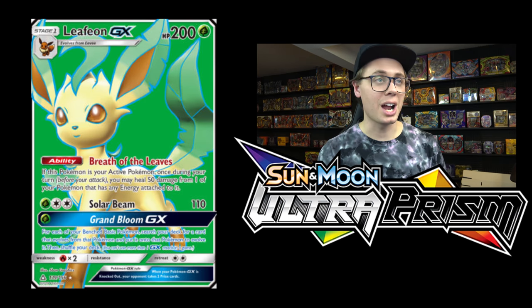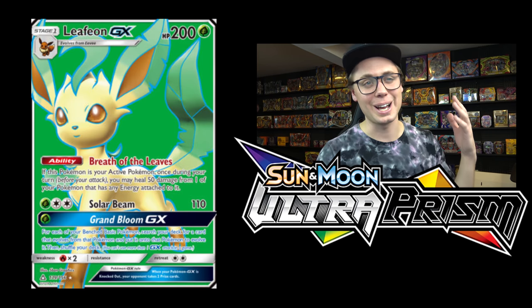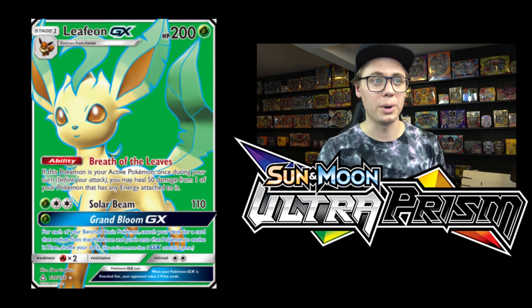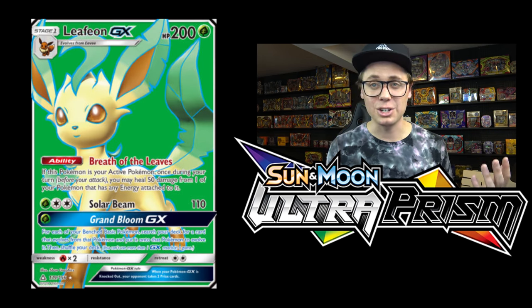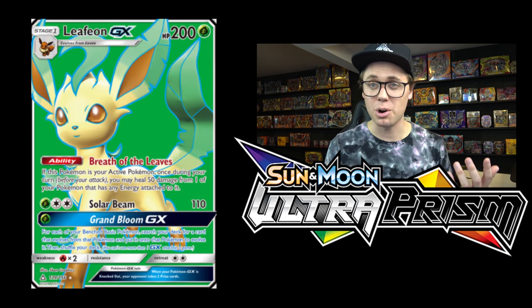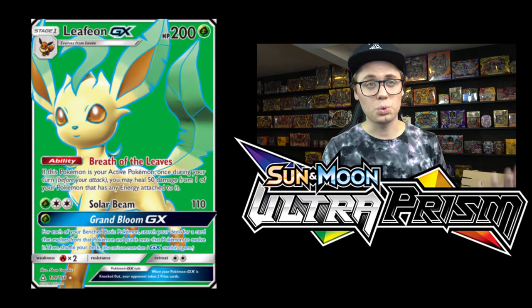Moving on to number 9, we have Leafeon GX. I do think Leafeon is kind of like the worst of the two Eeveelutions in this set, so unfortunately Leafeon is all the way down here at number 9. But Leafeon does have some pretty cool stuff going for it. We've got Breath of the Leaves, an ability — if this Pokemon is your active Pokemon, once during your turn before you attack, heal 50 damage from one of your Pokemon that has energy attached to it. And Grand Bloom GX, allowing you to entirely evolve up your bench, is sweet as well.